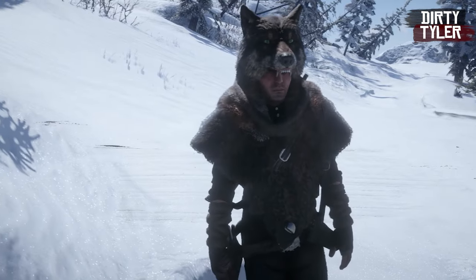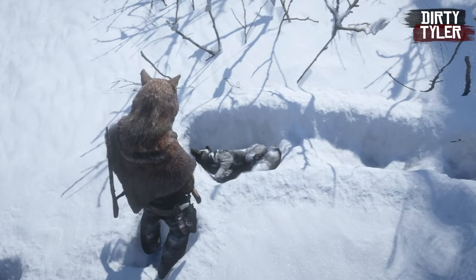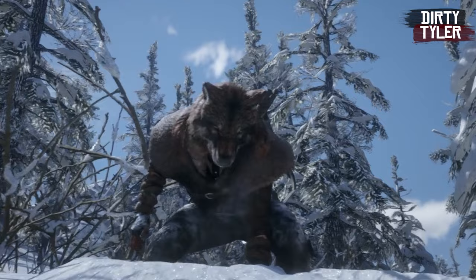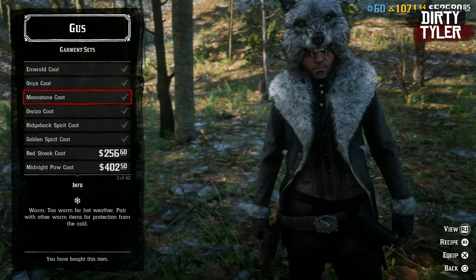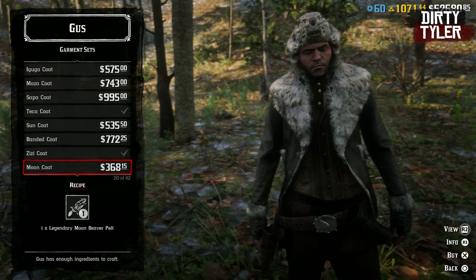One of the biggest gripes about the natural role is the fact that you're kind of stuck with very limited customization when it comes to the garment set, because a lot of people want to take the top of the garment set and mix and match it with other clothing and outfits, but Rockstar doesn't quite let you do that. Thankfully there is a glitch, and it doesn't look like Rockstar is going to be patching it anytime soon, so I thought I'd give you a look at it and let you make some cool outfits.